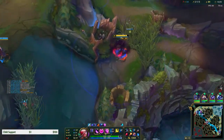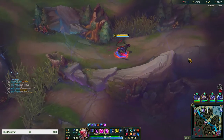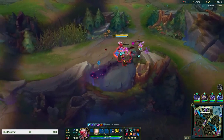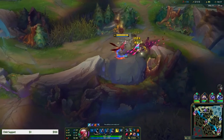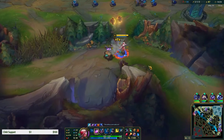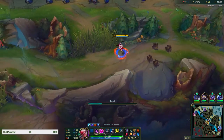We are a level ahead. I'm just gonna farm up a bit, try to get some gold. We do have Rocket Belt already. You shouldn't stay in a spot for a long time like I am right now. Kassadin just won't die - how many deaths? One death.